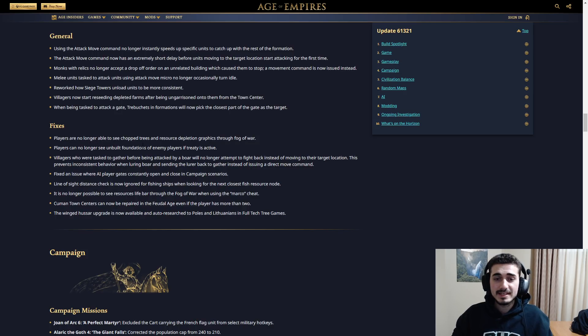Players are no longer able to see chopped trees and resource depletion graphics through fog of war. This is insane — basically you could know if your opponent is taking wood just by seeing chopped trees in the fog. If you'd scouted the area before but then left, and your opponent was using that forest, you could still see it through the gray fog and go raid. Now they're removing that, so you have to scout a lot more. You can't rely on just seeing if your opponent is chopping trees from a distance.